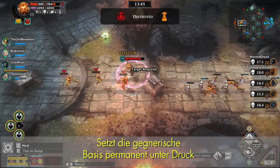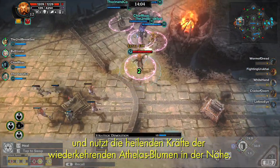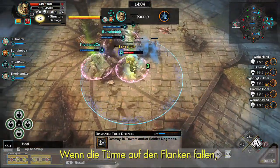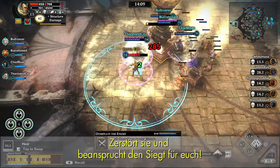Keep constant pressure on the base, and make use of the healing Athalask flowers that regenerate nearby. When the flanking towers fall, focus all of your resources on the base. Bring it down to claim victory.